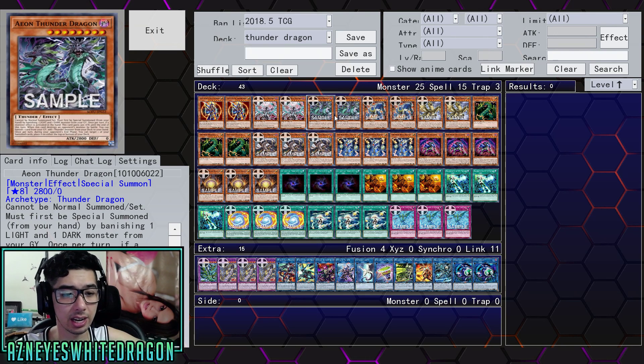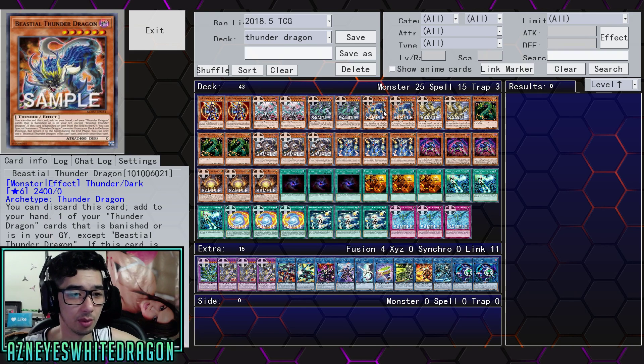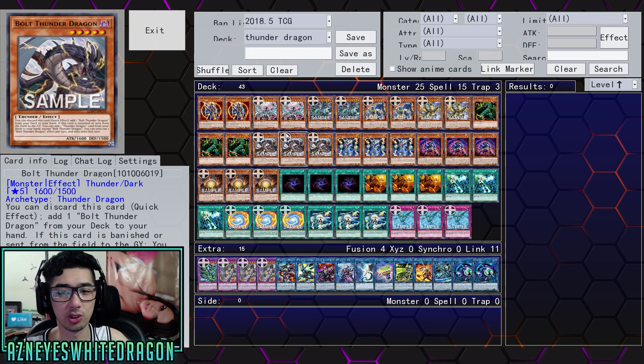Special Summoned by banishing light and dark. Then, once per turn, if a monster effect is activated in the hand, it gains random attack. When this card destroys an opponent's monster in battle, you get to banish one card from your graveyard and add a Thunder Monster from your deck to your hand. Once per turn during your opponent's end phase, you target one of your banished cards to place on top. We also have the Beastial Thunder Dragon — you can discard it to add a Thunder Dragon card that is banished or in your graveyard. Then, the Avian Thunder Dragon lets you dispose of one Thunder Dragon monster banished or in your graveyard. And then the old school Thunder Dragon, plus the Bolt Thunder Dragon, which lets you add another copy — just to set up your graveyard and add consistency and speed to your deck.